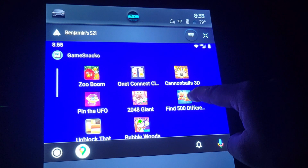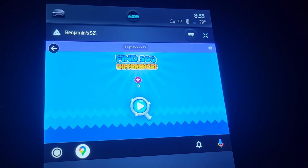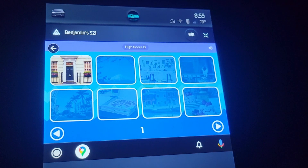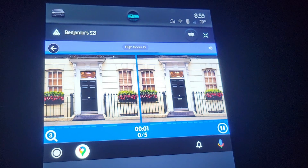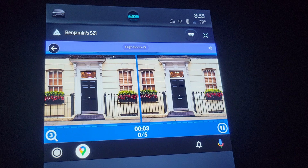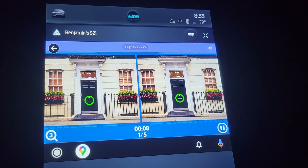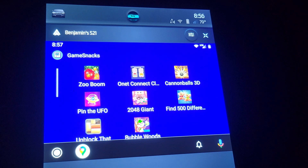Okay, pretty straightforward. Let's try Find 500 Differences. Let's play. Those are pictures where I find the differences — okay, I got here a mistake: the number is different, the light color is different. We have five differences to find. Let me try the 2048 Giant.